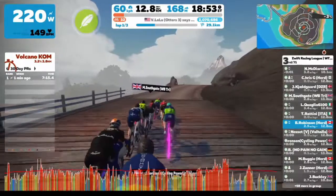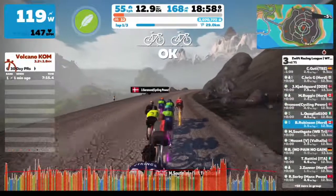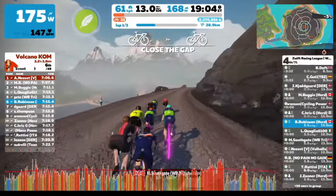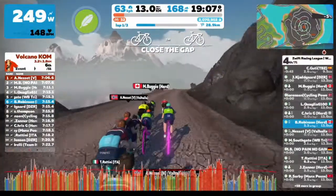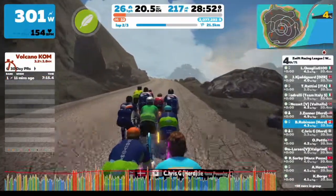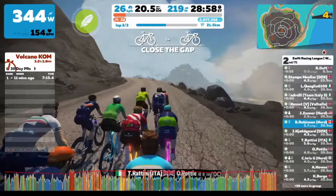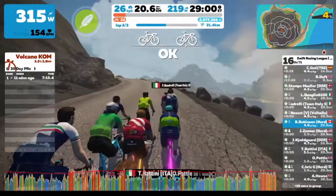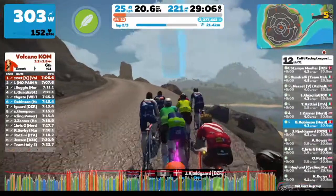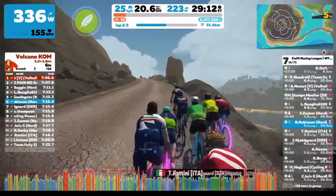Here we are back on the descent. All four of our riders are in this lead group — about 11 or 12 of us. We were in a bit of a quandary about what to do. We were feeling quite good with four riders in the lead group, but we wanted to stay away from the group behind us. You're going downhill and trying to recover, which is tough. Eventually the chasing group caught us, so by the time we get to the next climb we're back to a group of about 25 riders.